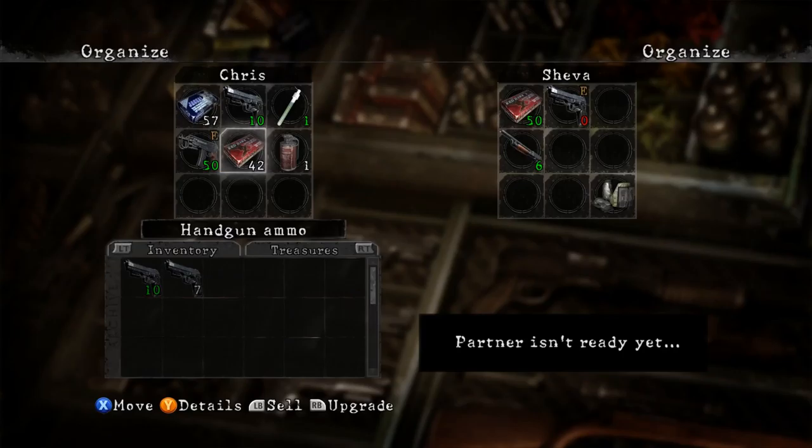Welcome back guys to another let's play of Resident Evil 5 on the PC. We are continuing off from our last mission — we had just defeated one of the bosses, that black gooey monster thing we encountered in the building with the flames. Now I'm playing with Bernie and we're continuing on with part three of this chapter.